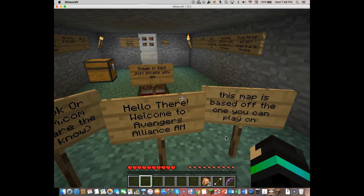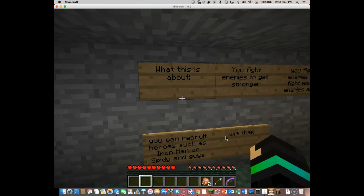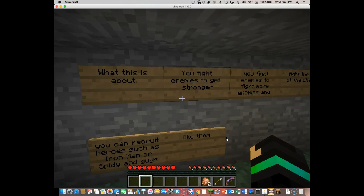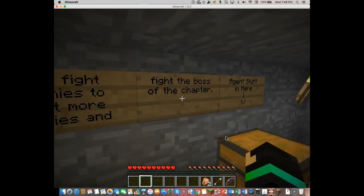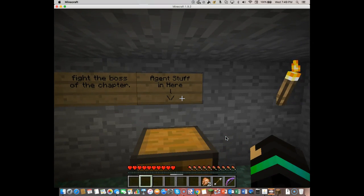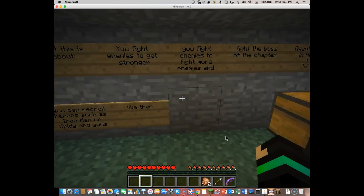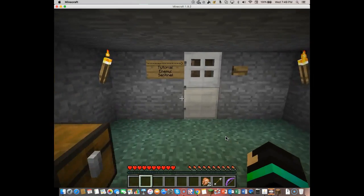Welcome to Avengers Alliance adventure map. This map is based off one you can only play on. What this is about: you fight enemies to get stronger, you fight enemies to fight more enemies, and fight the boss of the chapter. Some big heroes such as Iron Man or Spidey. I like Iron Man — he's one of my favorites.